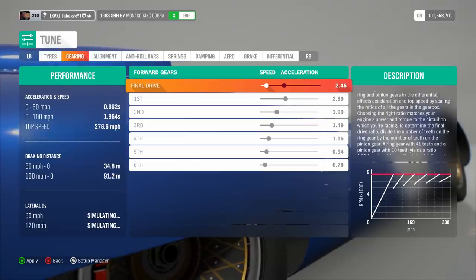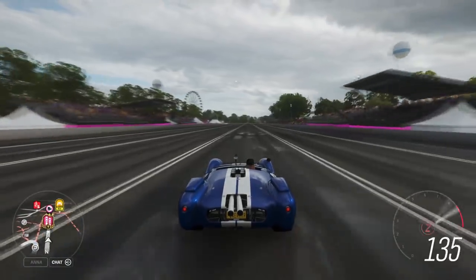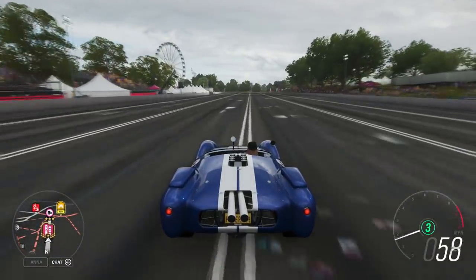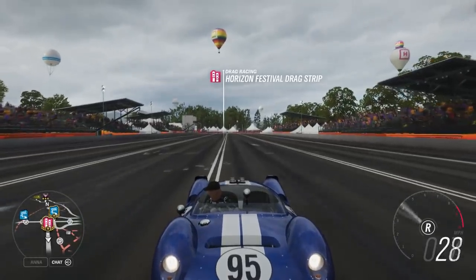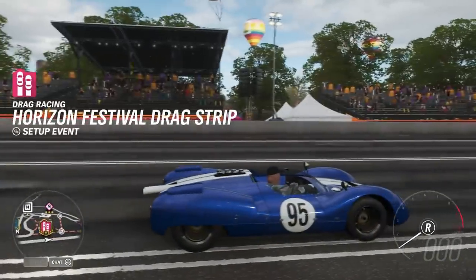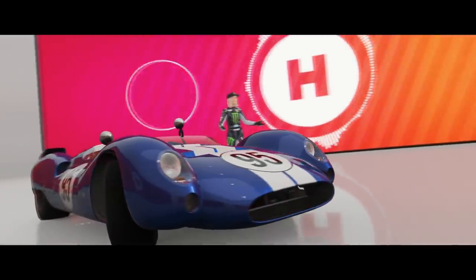Those are some stats I never thought I'd see — 0.8 seconds to 60 and 1.9 to 100. Before we time the 0 to 60, 0 to 100, 0 to 150, 0 to 200, we need to try it out in a drag race. I haven't got the best drag tune on, but we'll see. We can already tell this is going to have a very close relationship with a McLaren F1 GT.